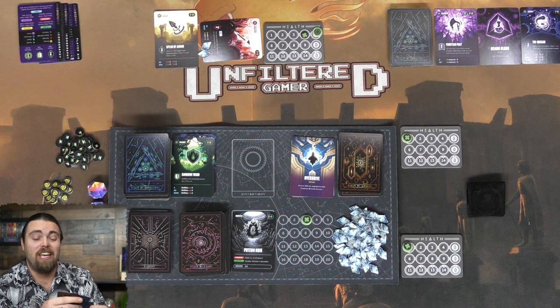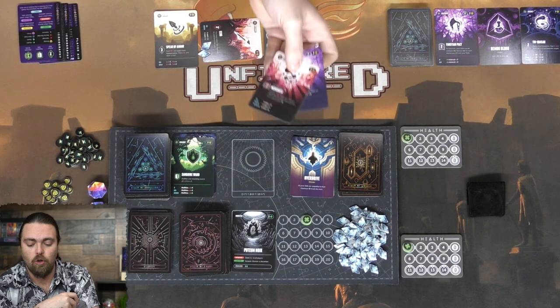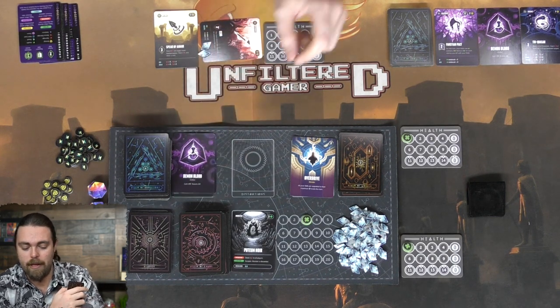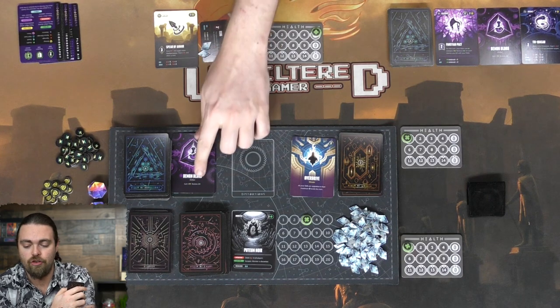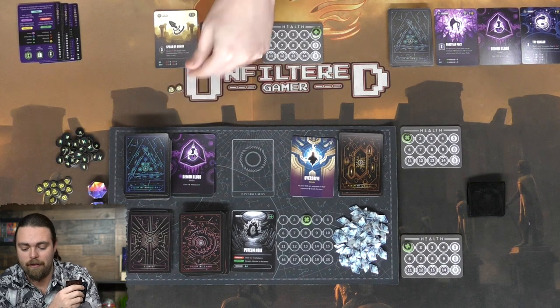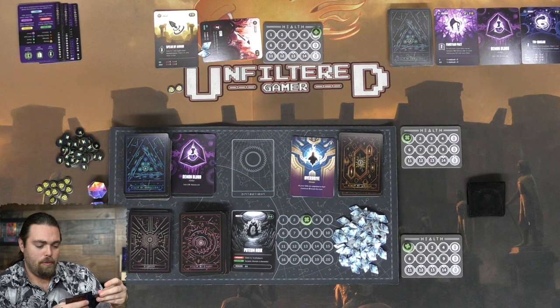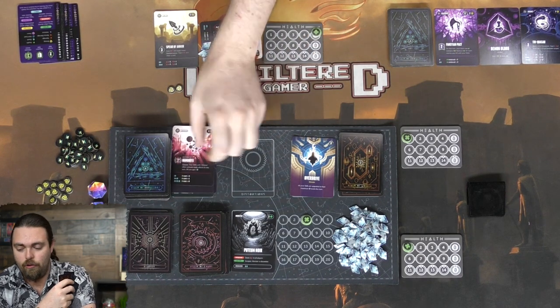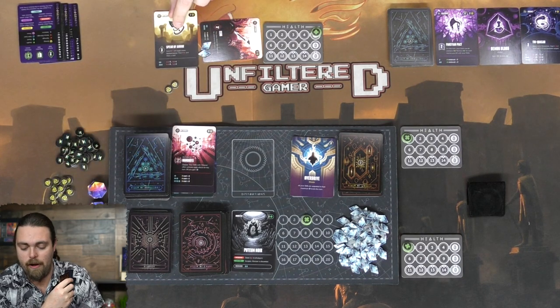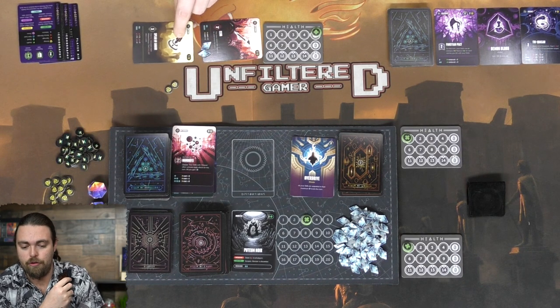I got Nanobots and Demon Blood - Demon Blood gives me two plus two HP, which is fairly useful. I've got two ultimates but can't use them right now since ultimates require all skill slots filled, and I need one more. I'll play Demon Blood for two health and two currency. I'll then discard another card for three energy and use the Spear of Anhern to deal two damage to the target.